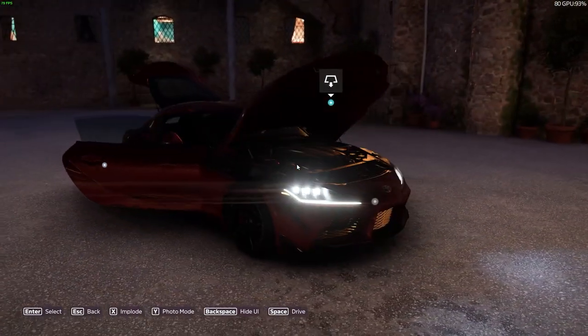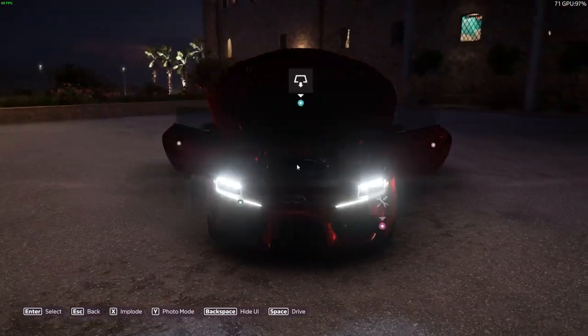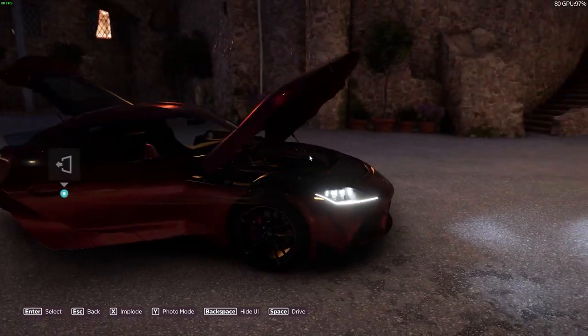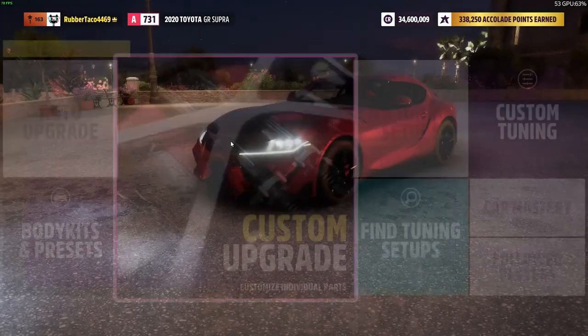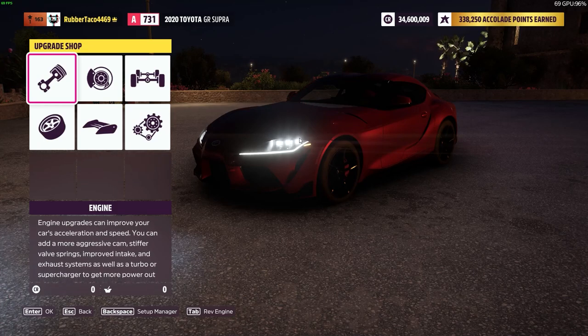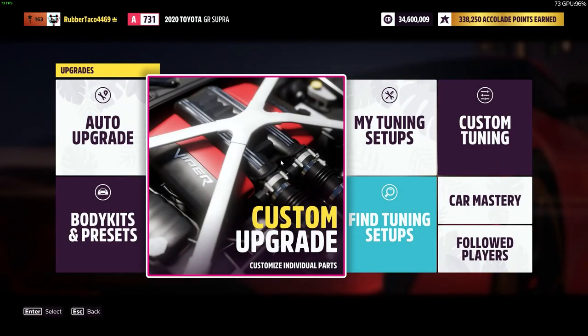The only thing I've noticed that's inaccurate about the car — and I don't really know if you guys can tell right now where it's dark — is the engine cover is glossy instead of matte. Not that it really matters. We're going to head over to the garage here. Upgrades and tuning, custom upgrade, and we're pretty much just going to make this exactly like my car. I don't want it to be nighttime so you guys can actually see, so I'm going to try to figure out how to not make it nighttime.